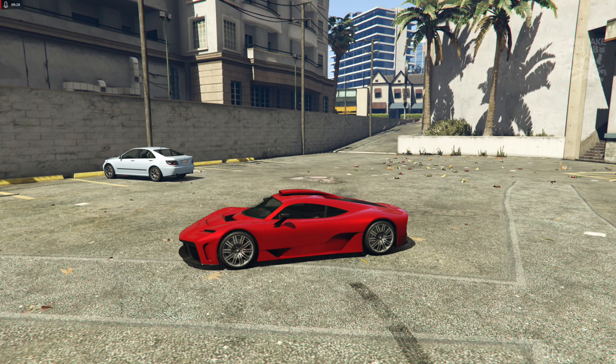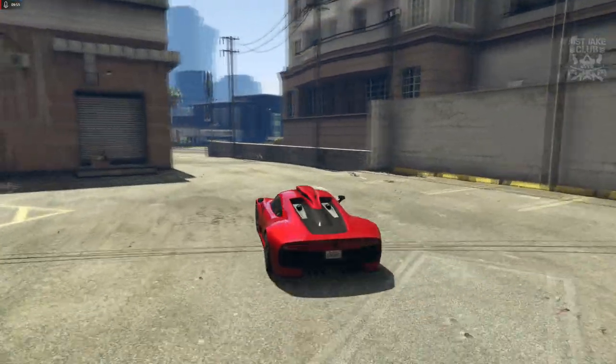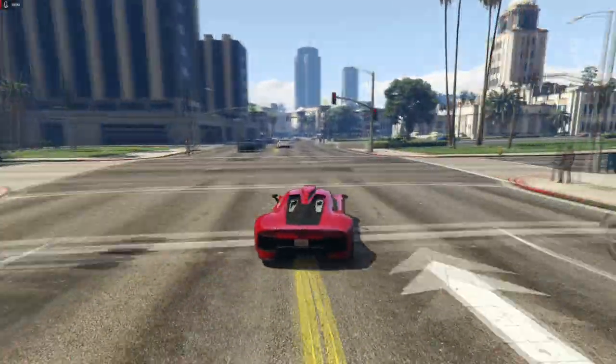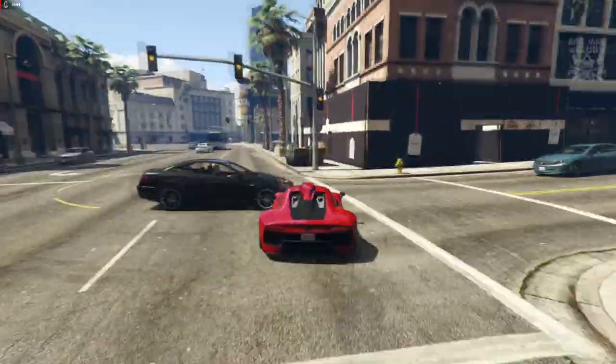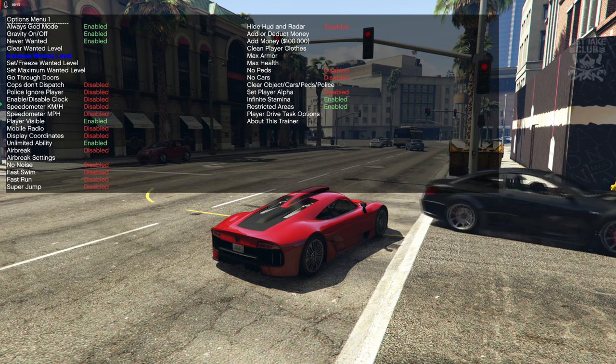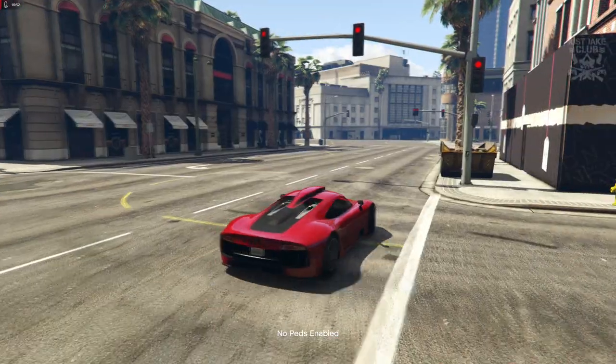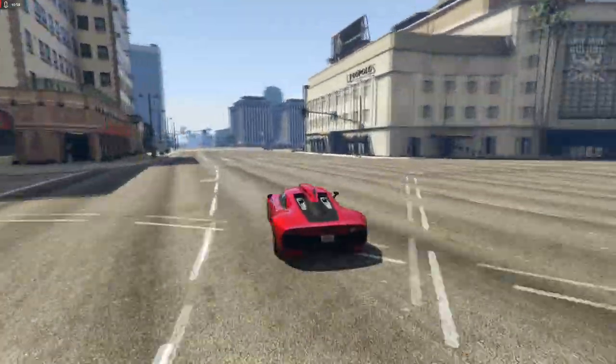Now we're going to drive it and see how it performs — just basic performance. This is a supercar; it's called the Benefactor Krieger, costs $2.875 million, zero customization — but let's see if it's quick and can actually take a corner. As we pull off, it actually feels okay and it's just rapid — you can see how quickly that picks up. I'm going to clear the traffic so we've got the whole road to ourselves.